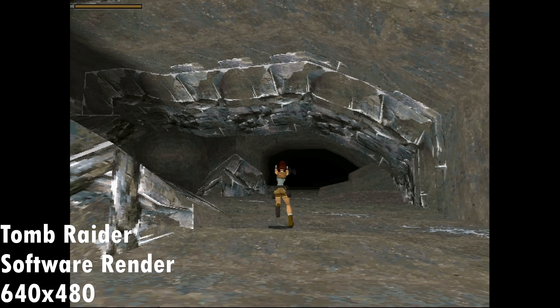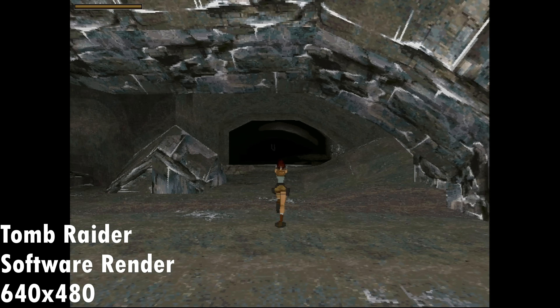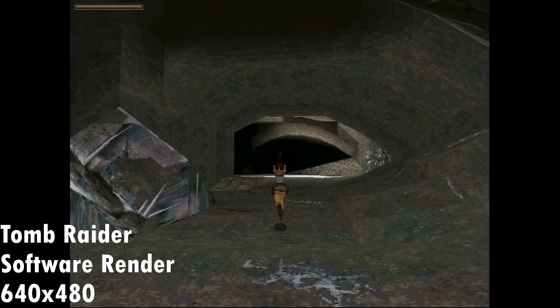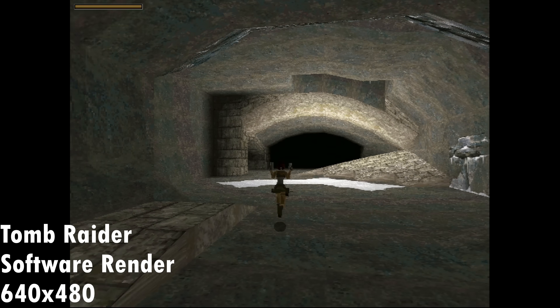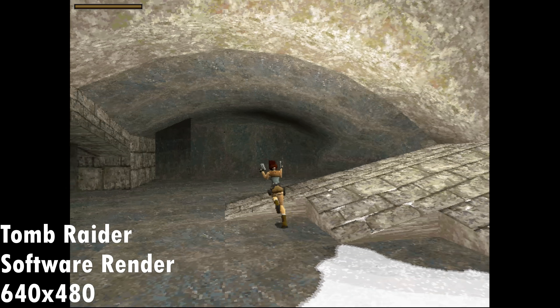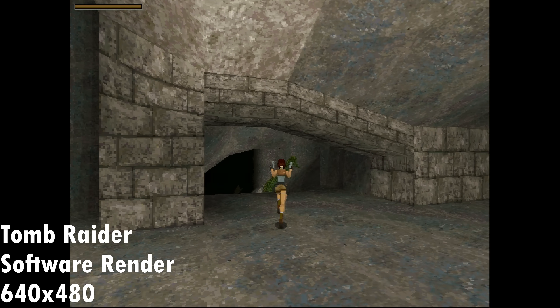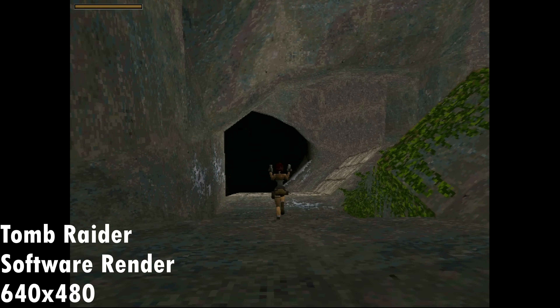Tomb Raider is first — one of my favorites and it's really easy to benchmark at least with the accelerated versions. There's an FPS counter. This is the software render version — we don't get the benefit of the FPS counter but we can tell it is silky smooth, locked at 30 FPS, and also the colors are really vibrant and bright.